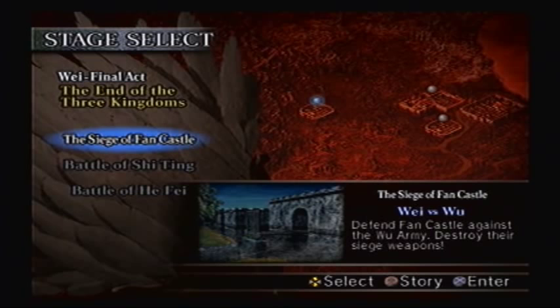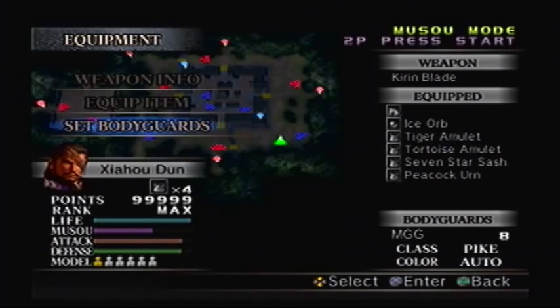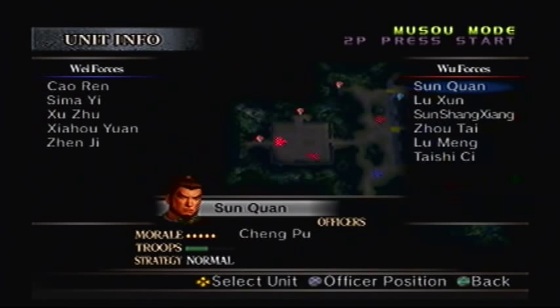Okay, there's technically four more levels left to do. Once we finish Hefei, we gotta do the final level against Wu. This time it's the Siege of Fawn Castle. Remember when we were the Wu side, it was absolute BS because siege ramps took forever to set up. It's very, very different if you're on the Wei side.